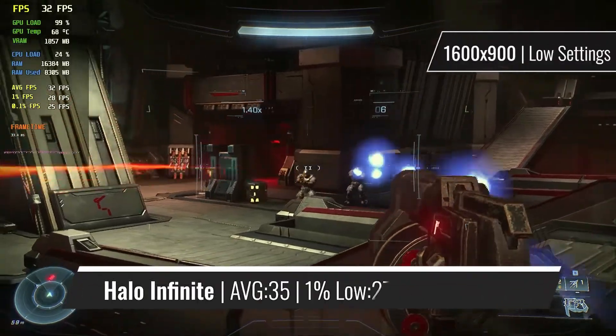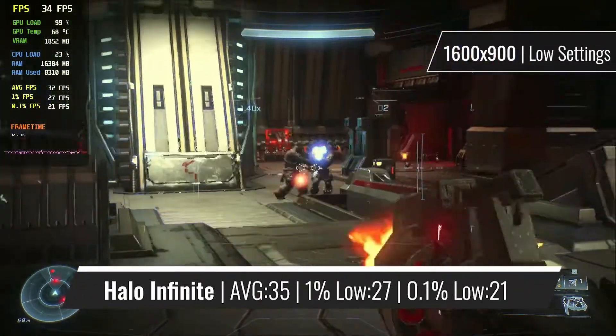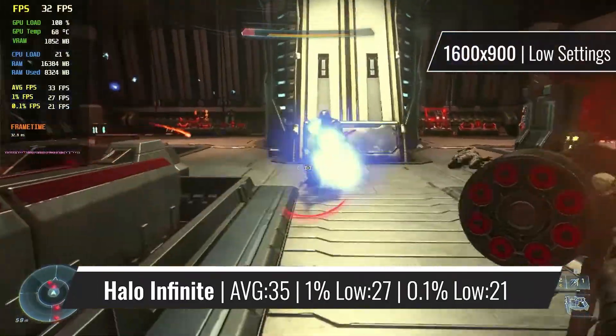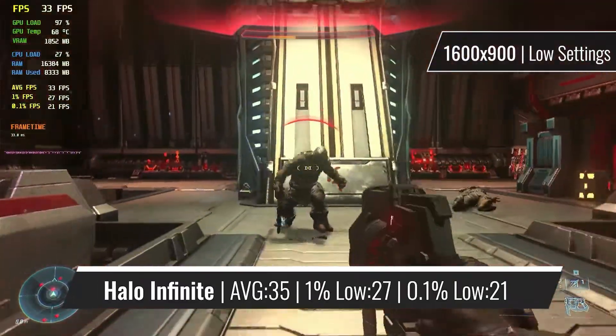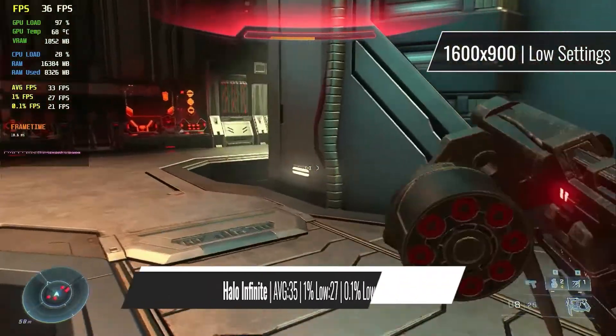Halo Infinite provides a lot of trouble for older graphics cards that don't really support the full feature set of the DirectX 12 API, but not with the RX 550. Although quite reduced settings are needed, the game runs good enough with a stable framerate that never really goes under 30, but never really gets beyond 40fps.